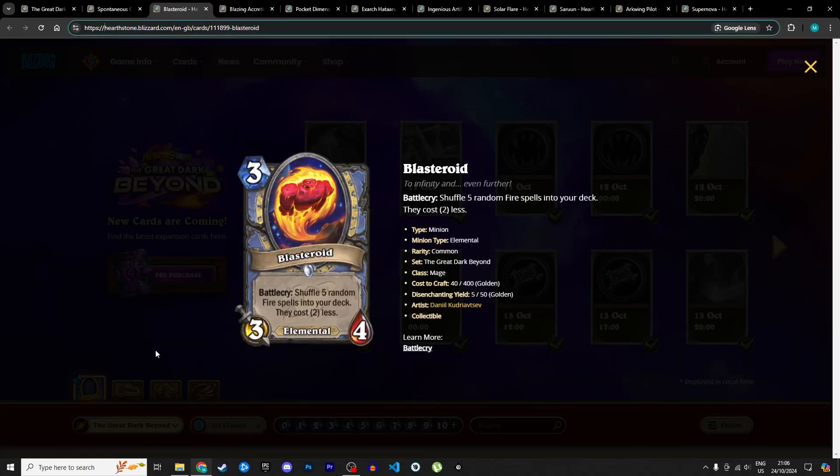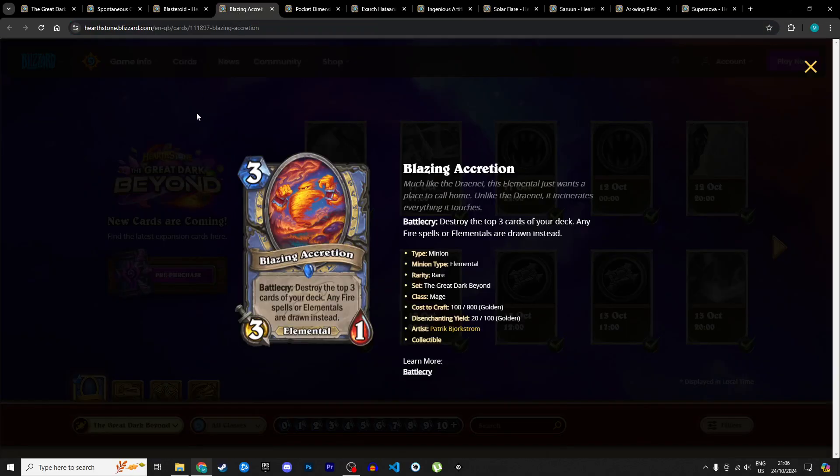Next is the Blastoroid, a 3 mana 3/4 elemental warlock — wait, Mage. Battlecry: shuffle 5 random fire spells into your deck, costing 2 less. That's an insane amount of mana cheat — up to 10 mana off — and you get extra value. They're shuffled into your deck and are random, but the fire spell pool in Standard is actually pretty good, and there are ways to draw cards in this archetype. I'm giving it 4 stars in Standard and 3 in Wild.